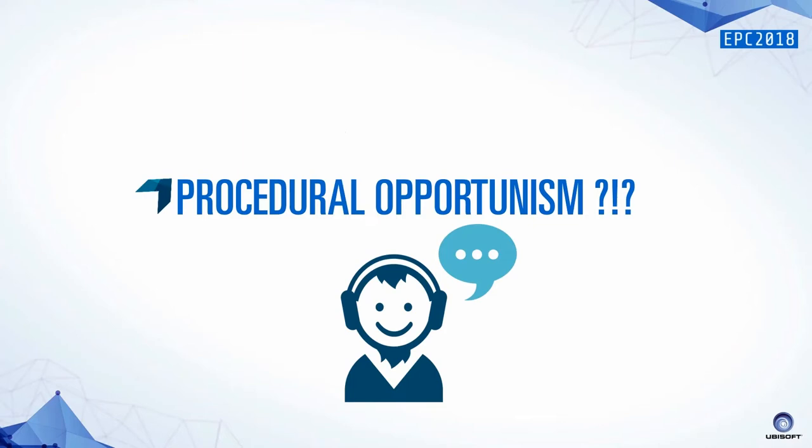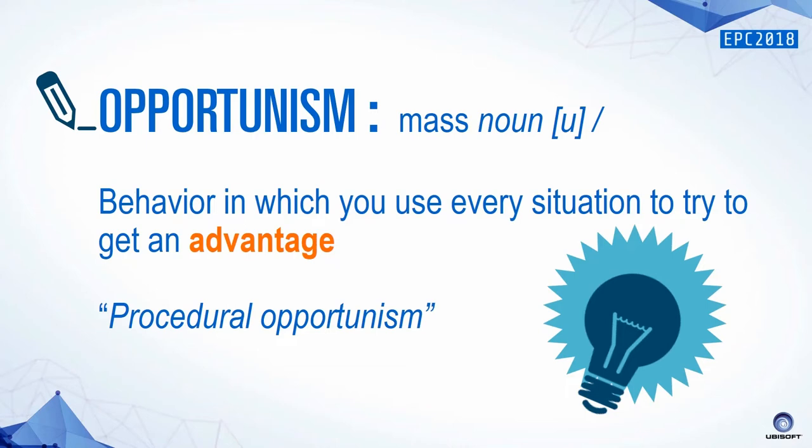Like before, if you look up 'opportunism' on Wikipedia, you might find a definition like: it's a behavior in which you use every situation to try to get an advantage — which sounds kind of negative. For us, it means: find opportunities to provide tools and smarter tools for delivery, and challenge any production issue we've got. Just always keep in mind: you've got this problem — maybe we can find a procedural solution.